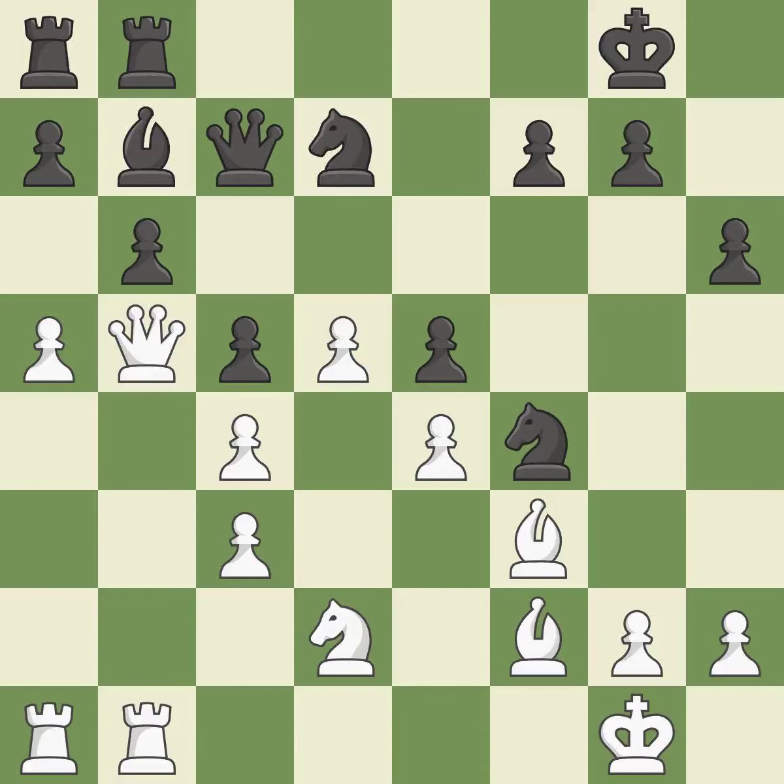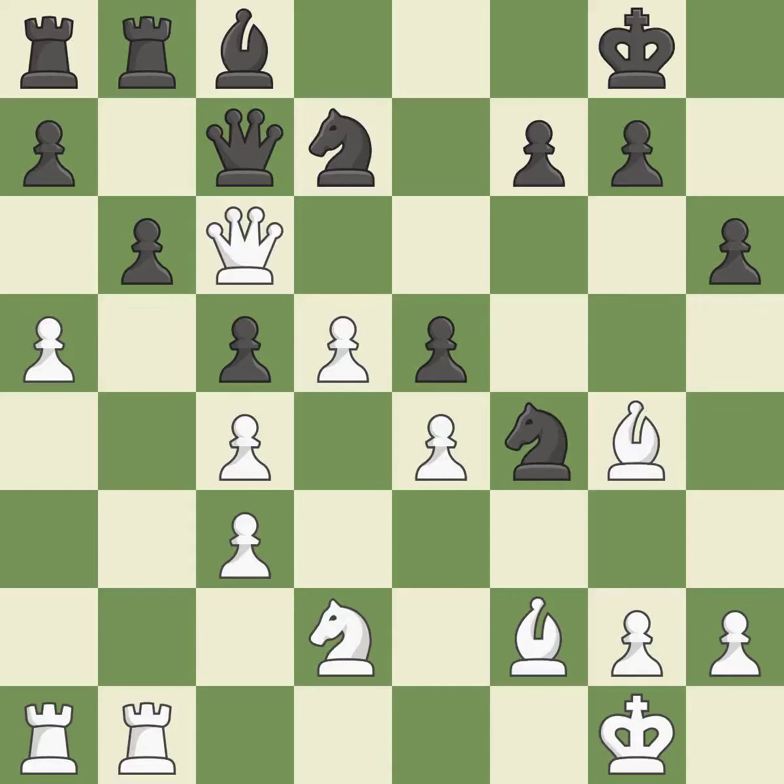This defends an under-defended Pawn that is inadequately attacked — that's good. This ignores a better method of expanding a Bishop's range by shifting it to a better square — it is incorrect. The Knight is now sufficiently protected — it is ideal. Although White lost their edge, the game is still almost evenly matched — it is incorrect. The Queen is now on a square that is more secure — it is ideal.